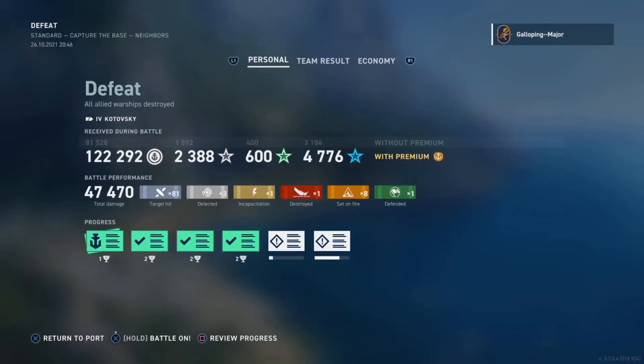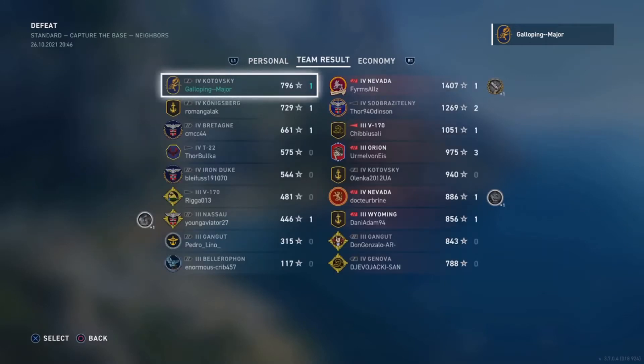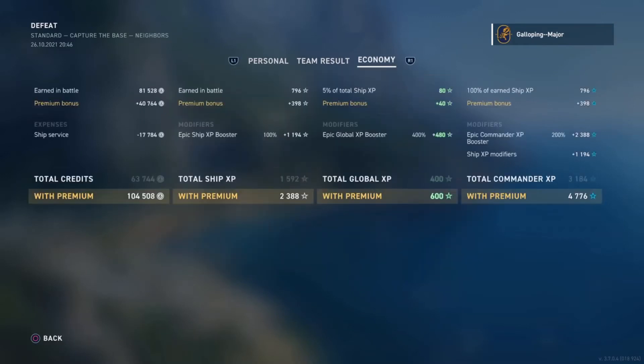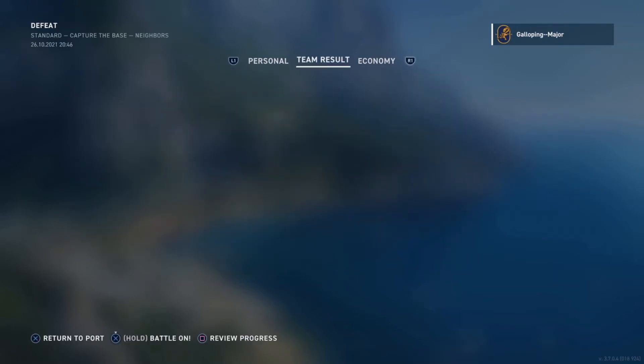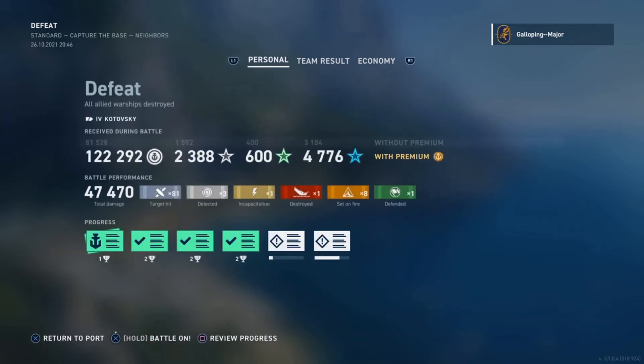47,000 damage — not a great game, let's be honest. Eight hits on target, eight fires, and only the one kill. But still getting first place on the team. This cruiser has been a pain to grind and probably after this review I will never play it again. But I managed to make a decent profit — 104,000 credits with a premium account after a ship service cost of only 17,000 credits, so I can't grumble too much there.